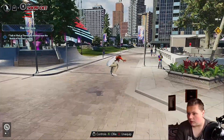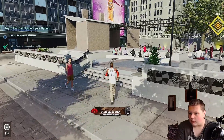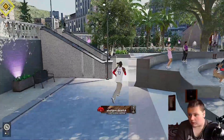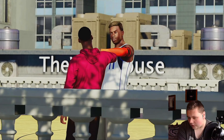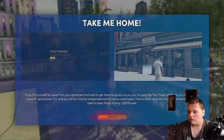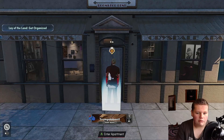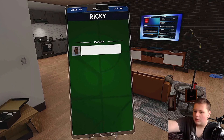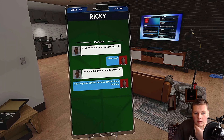I'm getting this video uploaded as fast as possible — the rest will come out on Wednesdays. We navigate through the City, heading to talk to another NPC. I get a message: 'Head back to the crib, got something important to show you.' Reply: 'You're gonna have to be more specific than that.' — 'Vault electronics.' — 'I love gadgets, see you soon.'